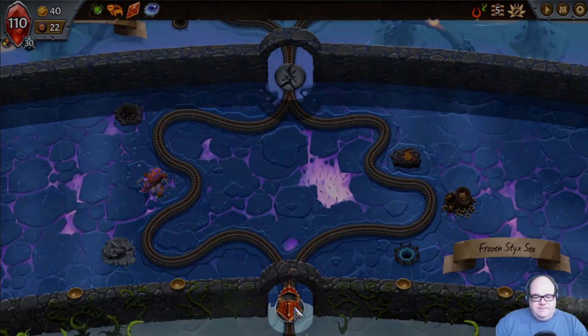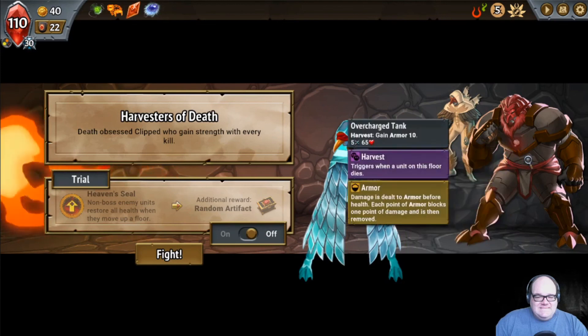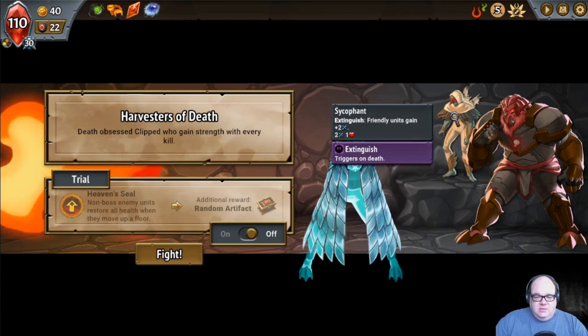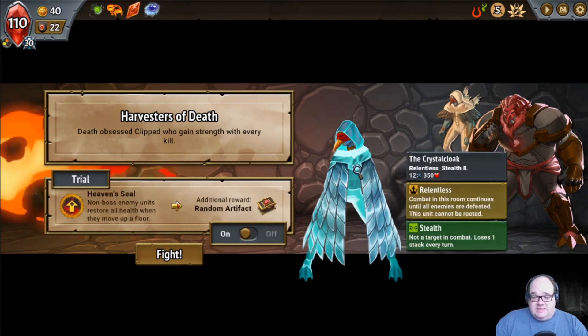A Foe awaits. Harvesters of Death — Death-Obsessed Clipped who gains strength with every kill. Our trial: Heaven's Seal — non-boss enemy units restore all health when they move up a floor. He's got 65 health and 10 armor when something else on the floor dies. He's little, but if I kill him, he gets bigger. Get a random artifact. He's got the relentless thing — Stealth, not a target in combat. He basically gets to take eight turns before anybody can slap him.